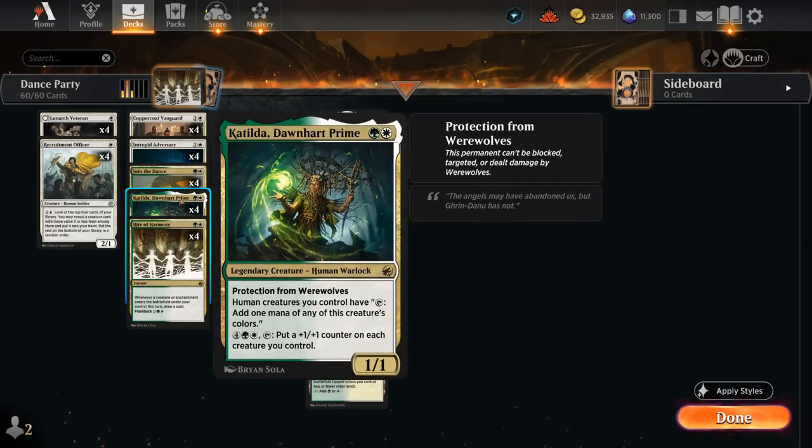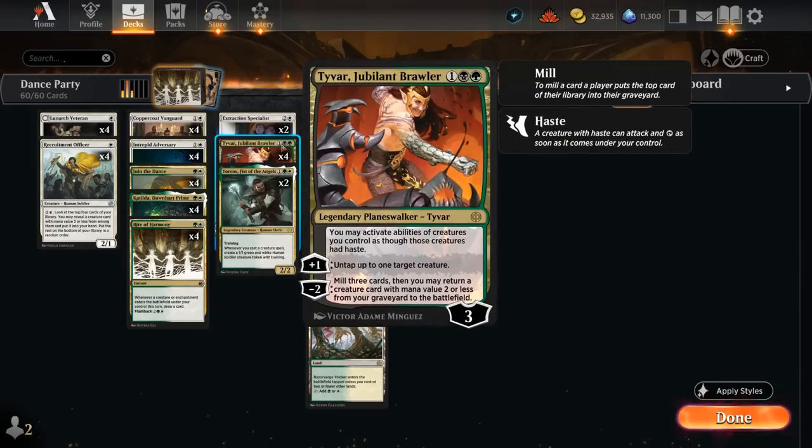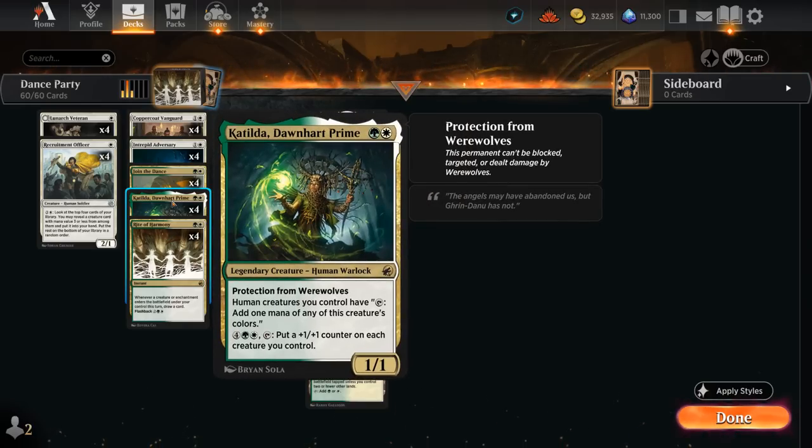Katilda is a two-mana human with protection from werewolves and lets her human creatures tap for one mana of any of that creature's colors. For six mana we can also tap Katilda to put a +1/+1 counter on each creature we control, so it can be an excellent mana sink once we start making tokens and going wide. Katilda plays very nicely alongside Tyvar, which has a passive ability saying we may activate abilities of creatures we control as though those creatures had haste. So if we have Tyvar out and play Katilda, normally it would have summoning sickness, but now with Tyvar we can immediately activate Katilda to make mana — and the same is true for other humans that just entered the battlefield.